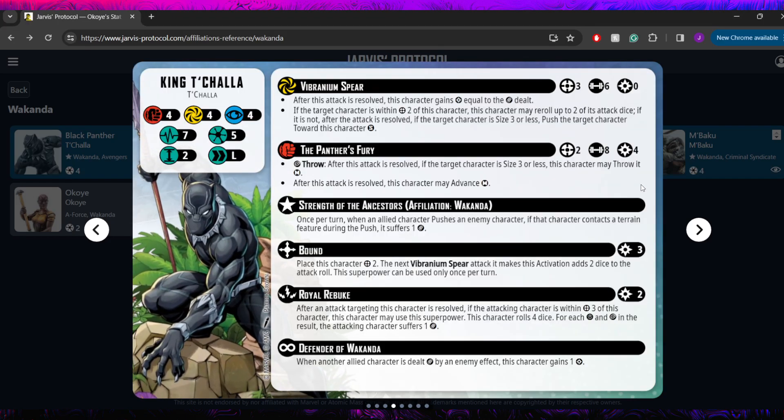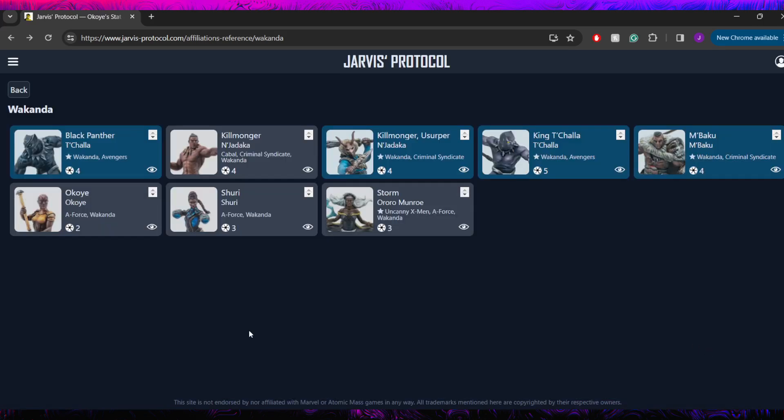Next we have King T'Challa. His leadership is when an allied character pushes an enemy character — if they hit a terrain feature, they suffer one damage. This is probably the least meaningful for Okoye because she has no way of pushing characters. This is probably one of those leaderships where I'd actually argue for another two threat, like maybe Toad or something like that, who actually has the ability to push models. She is still an affiliated two threat so she still has a home, and she can take some hits off of King T'Challa, because he's got a counter-strike which is cool but he is a five threat that doesn't really have defensive tech — so you want to keep him alive if you can.